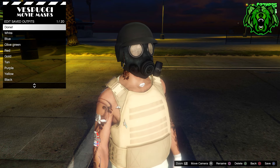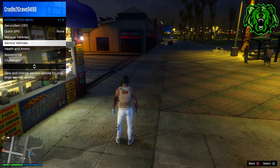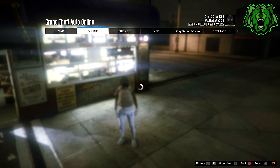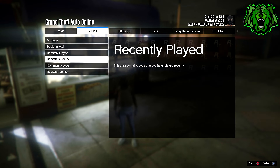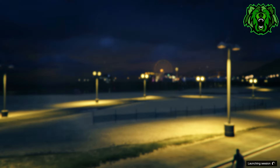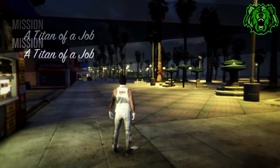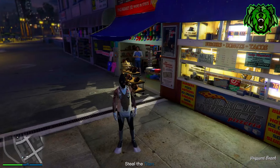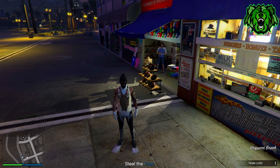Once you've got the bulletproof helmet and mask on, overwrite your first slot for the last time. Then go into your interaction menu, go to your outfits, and equip this outfit a couple of times. Then open your pause menu, go to online, go to jobs, Rockstar created missions, and start up a Titan of a Job. If you spawn in with a mask on your head, close down your game and restart because it hasn't worked.